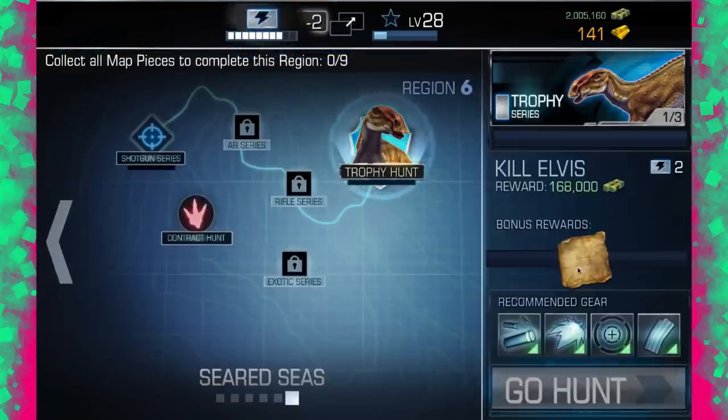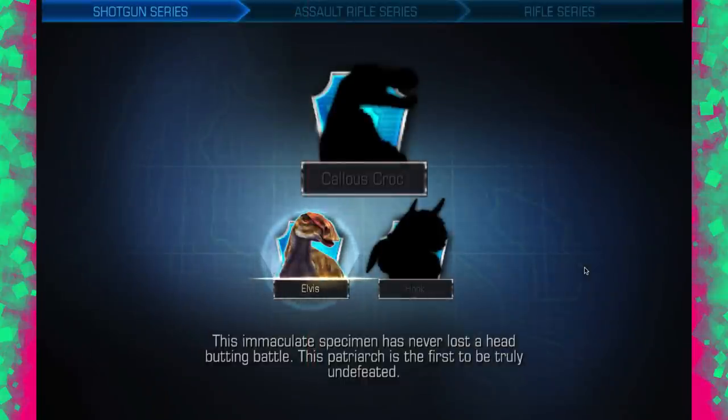So, Elvis. Should we find out what the other ones are? Let's speculate. Elvis — this immaculate specimen has never lost a head during battle. This patriarch is the first to be truly undefeated. We've got Hook, which looks like a ceratopsian that has a downward pointing horn. I've seen that before — I don't know what it's called. And Calus Croc. I have no idea what that is — I don't even know if that's a real dinosaur.